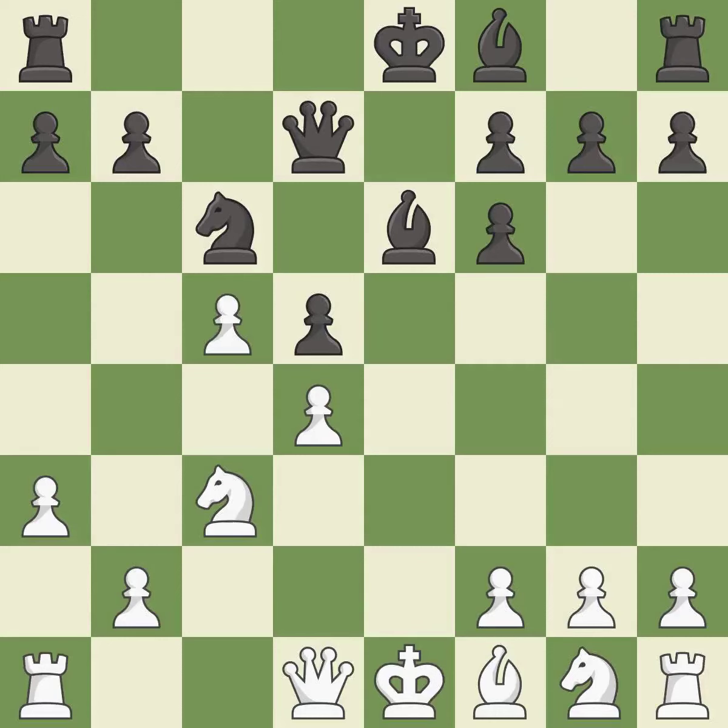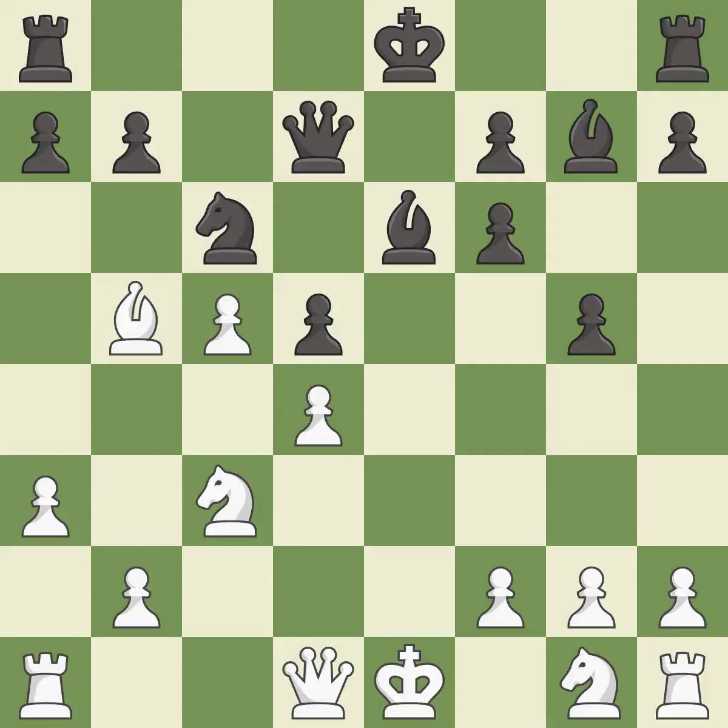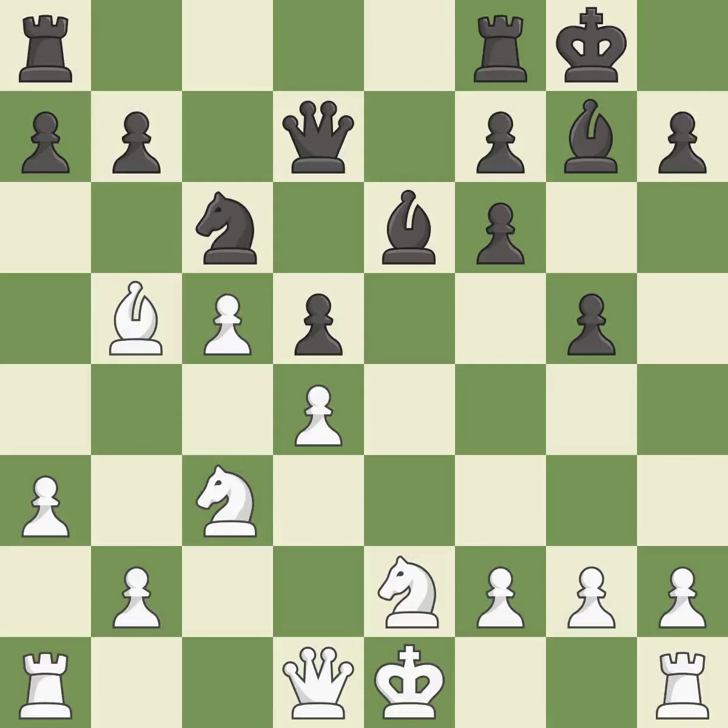This move puts the pawn on a safer square — it is good. A solid choice — it is excellent. This adds pressure by pinning a knight — it is excellent. This is not the right idea — it is an inaccuracy. This develops a knight off its starting square, getting it into the action — it is best. This connects the rooks, which helps them coordinate together in the future — it is excellent.